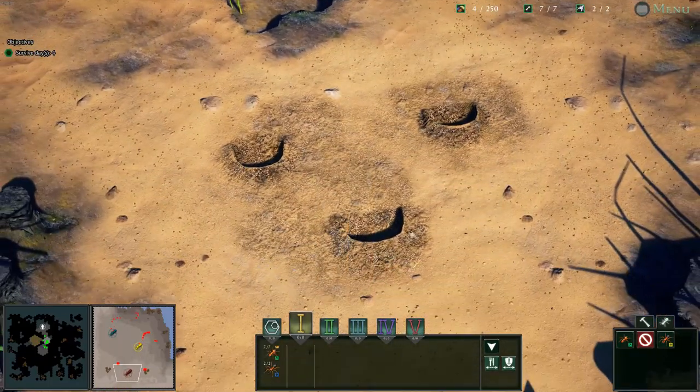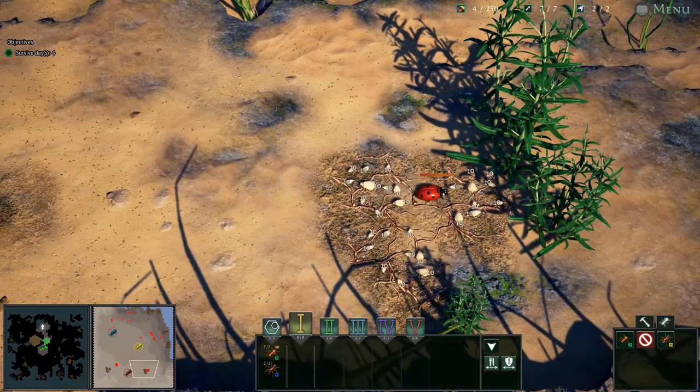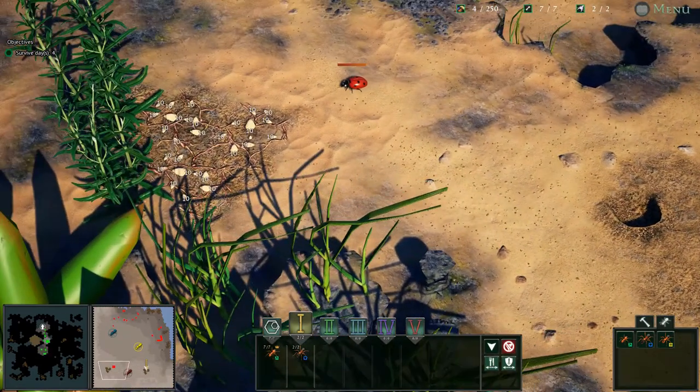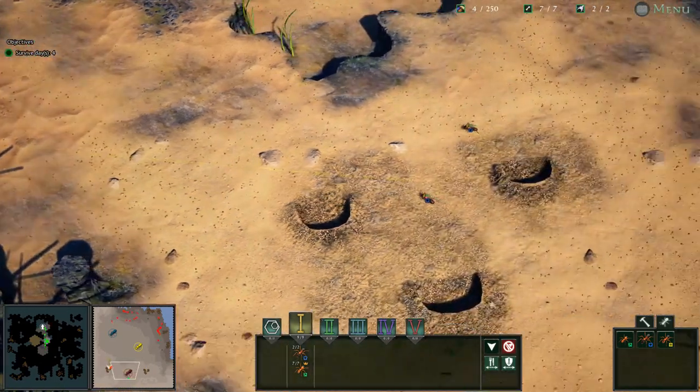Wait, where's ours? This is ours, okay. The soldiers should go in here to help stop them from doing that, and then you workers, at least for now, should go over here and get this.